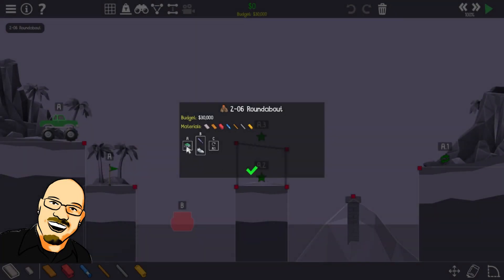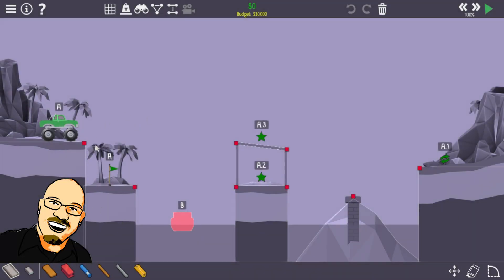Alright. So we have to get... not sure what this boat has to do with anything. We'll probably figure it out pretty quickly here. But we've got to get this monster truck across to A1, and then back to A. So he's got to go basically down this... basically got to go over here and down, and then eventually has to turn around and come right back here. And at some point, this boat's going to come through there. So I guess we can't have anything dangling too low.